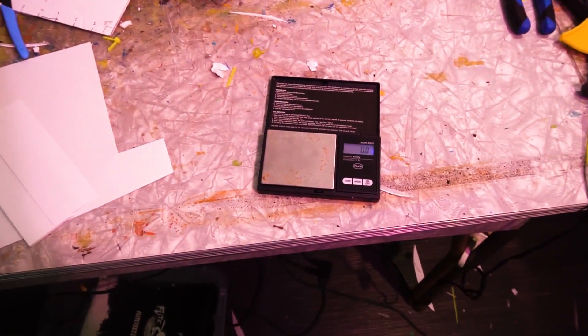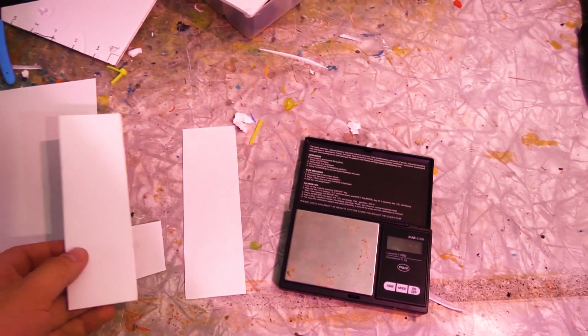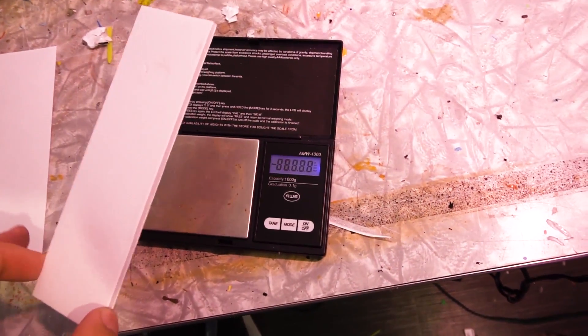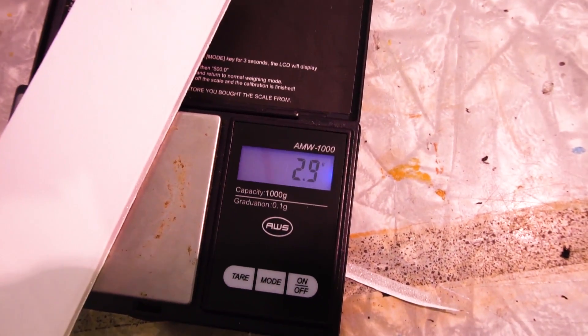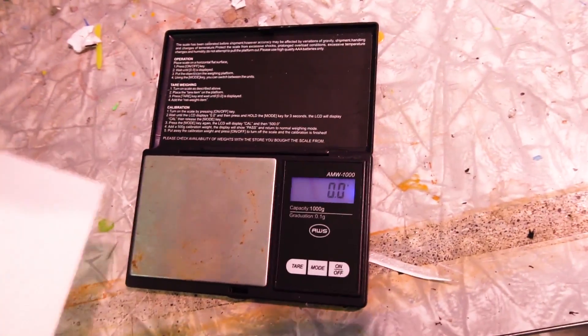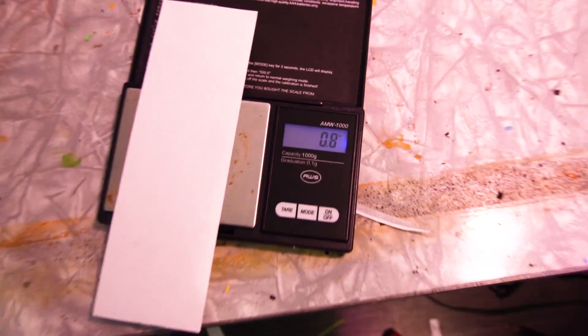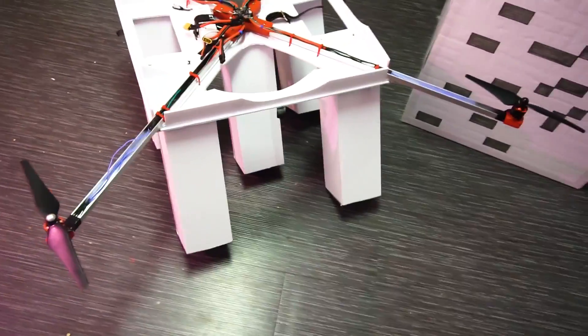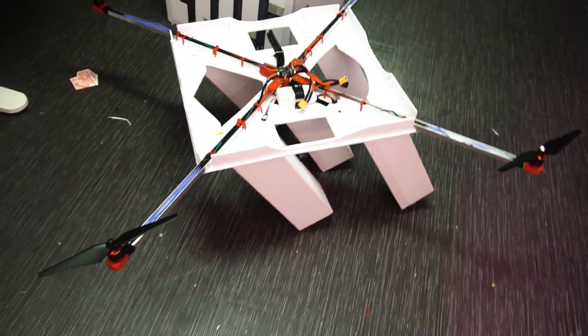Here's the plan: I have two identical-sized pieces — one foam board and one paper. Foam board weighs approximately 2.93 grams, but paper of equal size is about three times lighter. So I'm going to cut out all the white regions and stick paper on top of them to reduce the weight as much as possible. It's going to be a lengthy process but it should work.